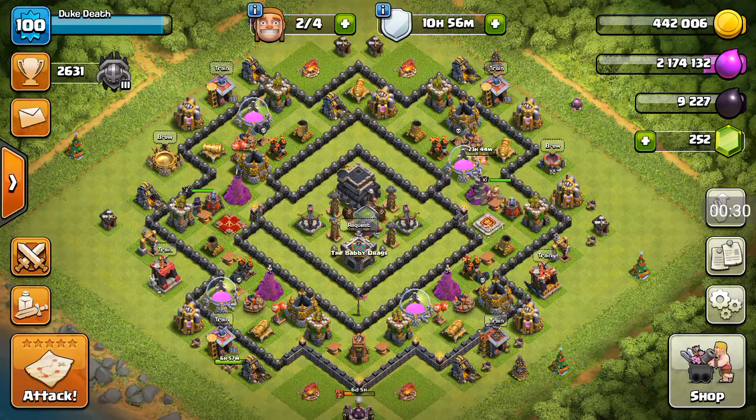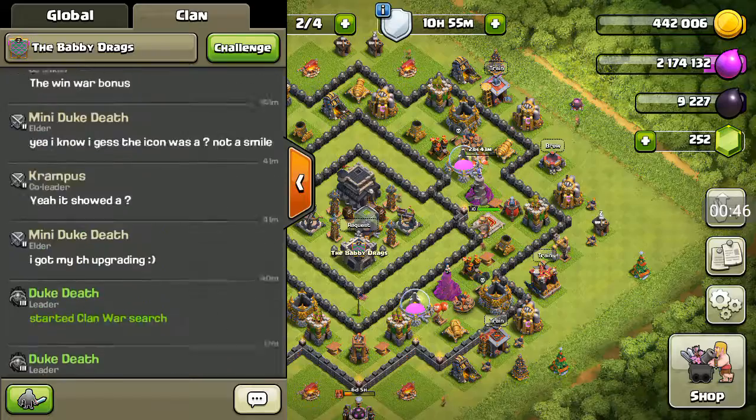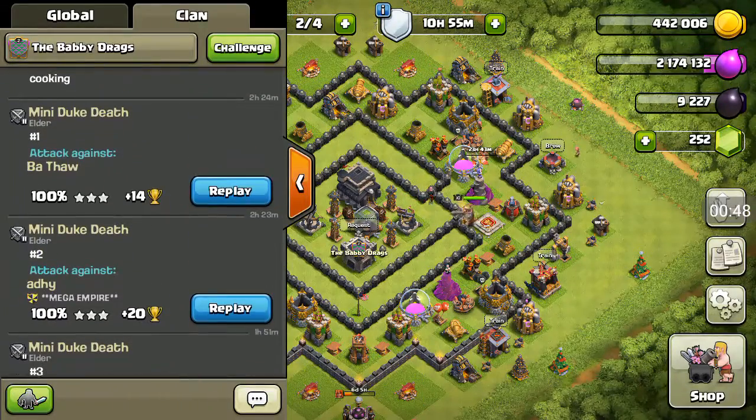These are good 3-star attacks. There's one attack that's for all Town Halls called Barch, which was in my farming loot video and is really easy to do. Right now this is for Town Hall 4 and 5.